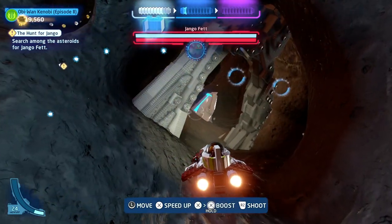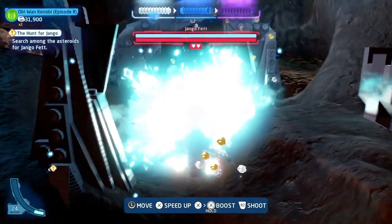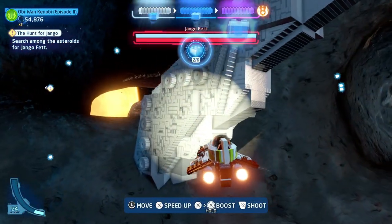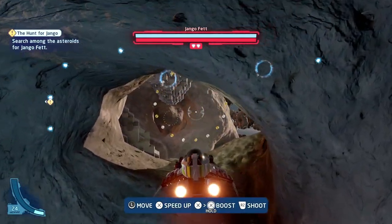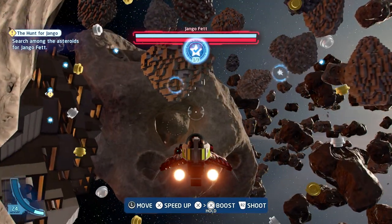Inside the tunnel, there's also a minikit to pick up, and there are loads of blocks to destroy to get the True Jedi and the three Kyber bricks. So that covers off quite a lot just getting through this. It gets a little bit tight towards the end of the asteroid section, but if you keep steady you should be able to make it through.